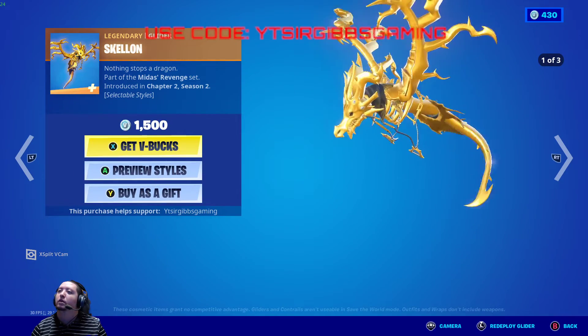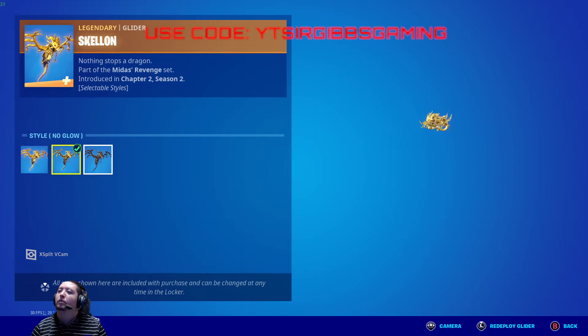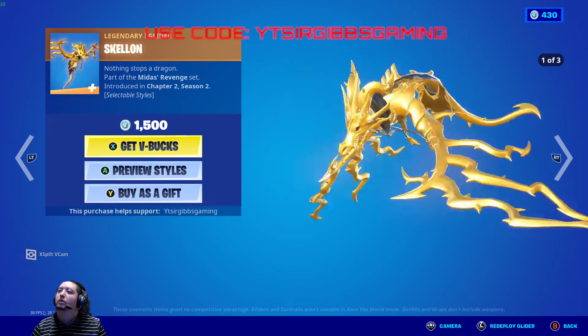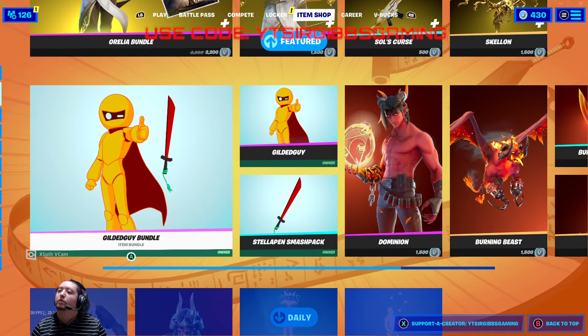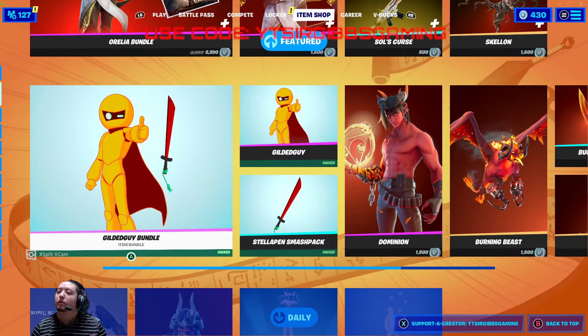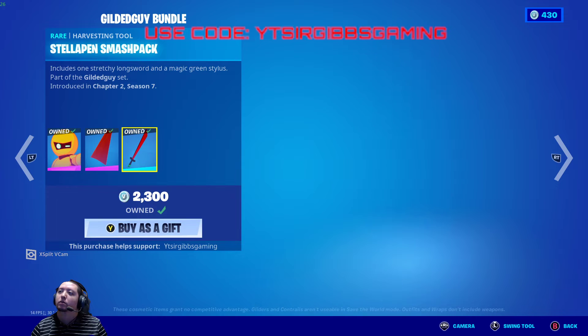You have the Skeleon Glider for 1500 V-Bucks — same thing with the styles, though it still glitches out as usual, it's been bugged and they never fix it. And they got the Gladiator bundle — I don't remember the exact price but it's 2300 V-Bucks minus a discount, probably a good bundle too if you haven't got it.